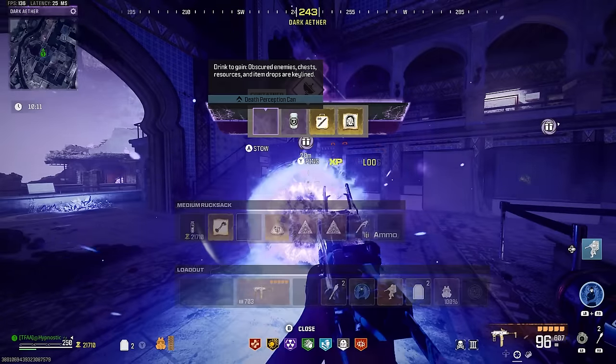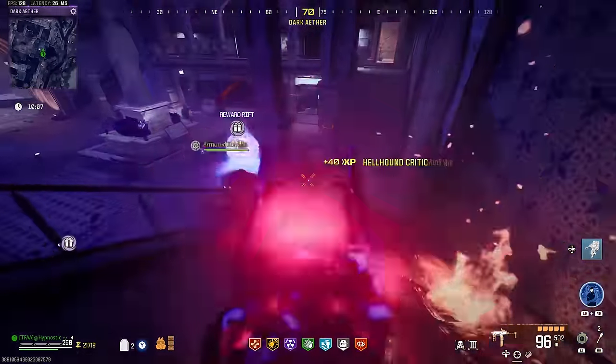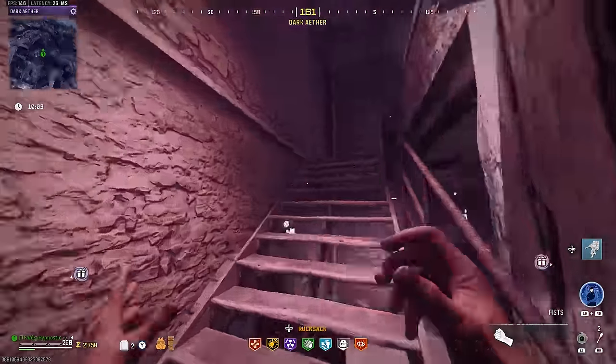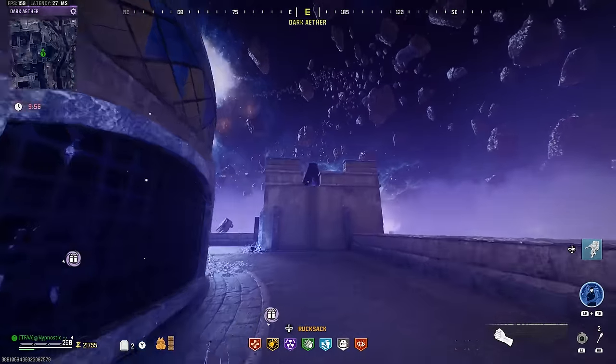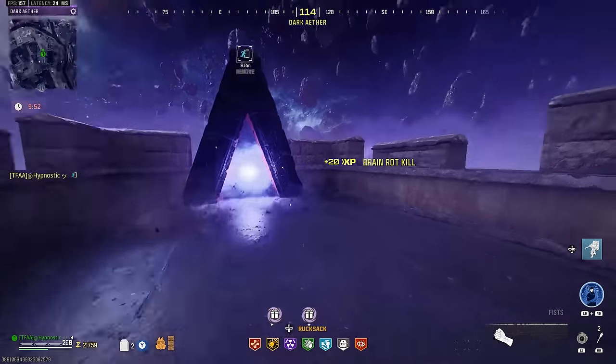Let's see what we got from this one — an Ether Blade case and schematics, and two perks which I'll leave in there. Once you finish that contract just climb up here, make your way to the rooftop, and right up here is where you find the exfil portal. You can just take that and exfil.